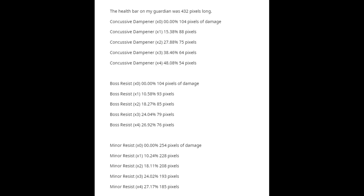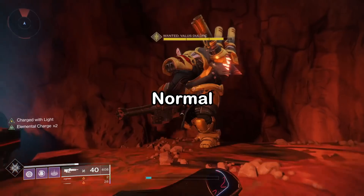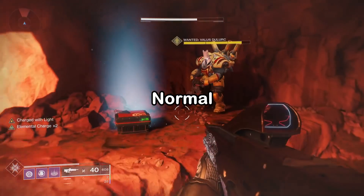Concussive Dampener doesn't seem to diminish quite like the other mods, meaning you could stack all 5, and it would be way more effective than other resist types. But towards what damage?